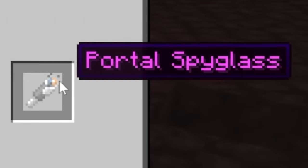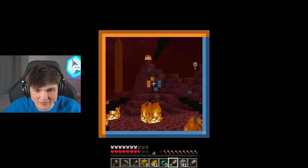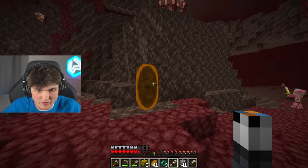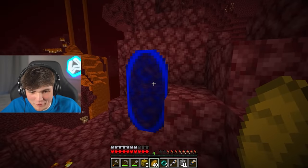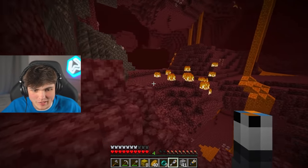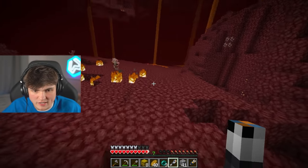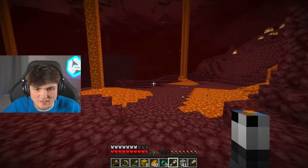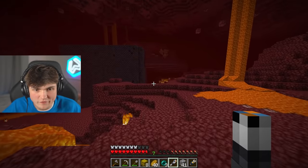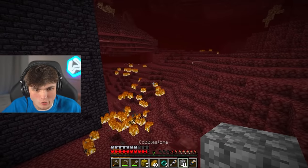You know what's not awful? Is this right here. The portal spyglass. So boom - oh yeah - and then boom, another one. So now if I walk through here, yes, it works. That's crazy. And then boom, we click it again and they disappear. So now what I can do is set up a portal right here, and then when I find a fortress, I can just place down the other teleport and I can just go between the two.